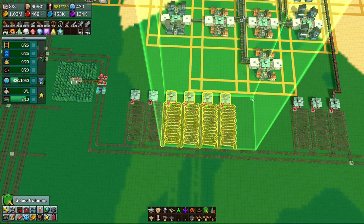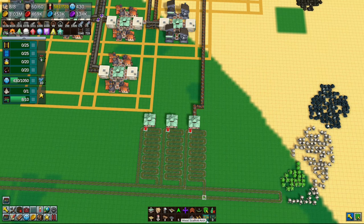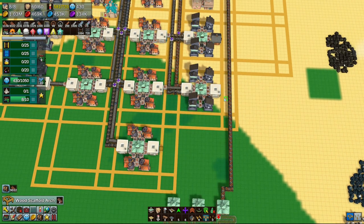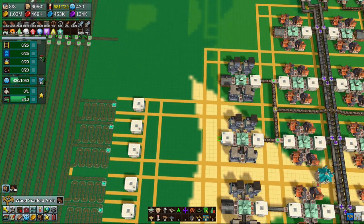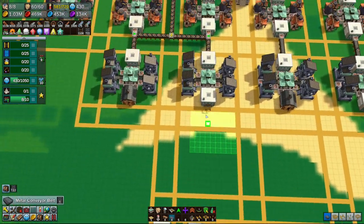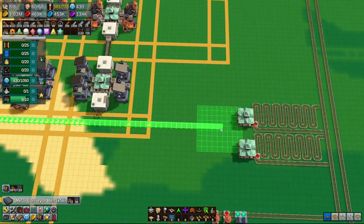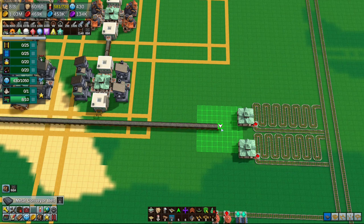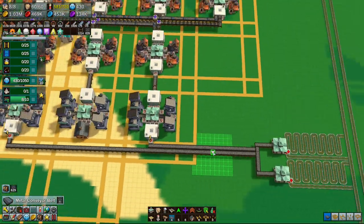We want two: one there and one there. We want to come out of here, run along here, and go down into that one. Come out of here, run along here, and go up into that one. It's just right, and it looks a bit weird there but it'll work fine.